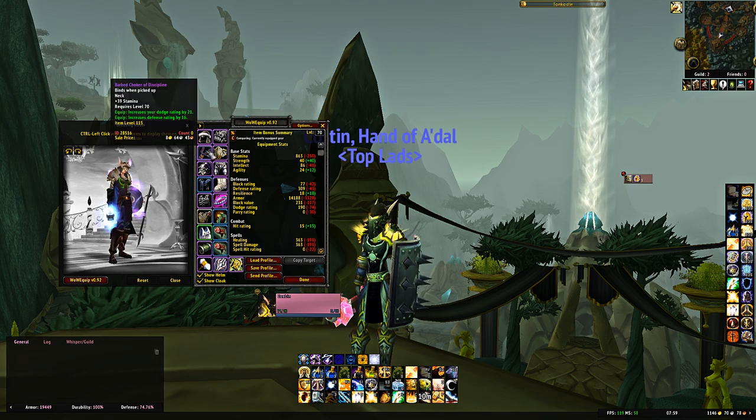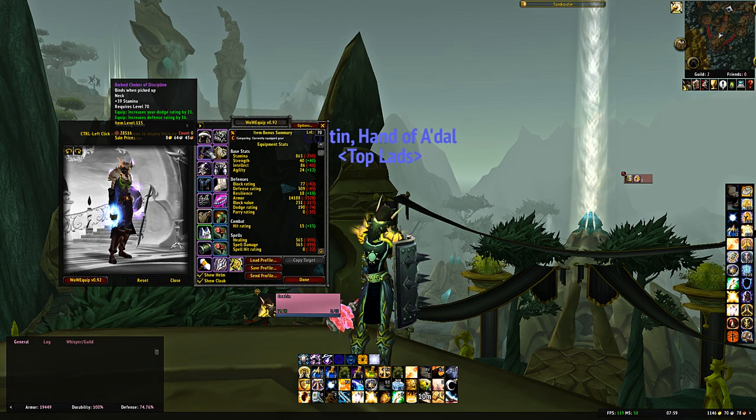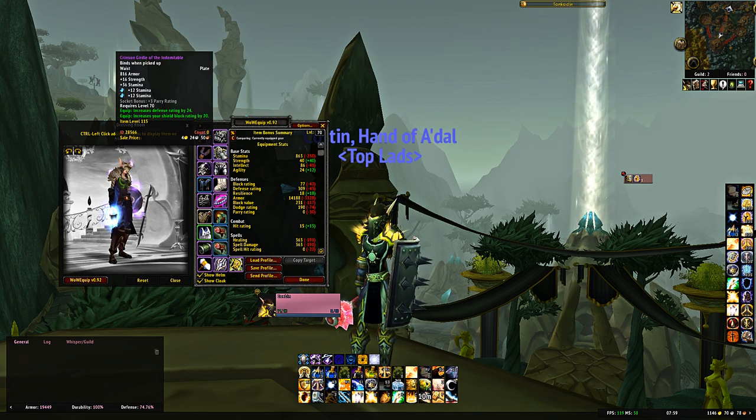For the neck, Barbed Choker of Discipline — 39 stamina, 21 dodge, 16 defense rating. All stats shown are post-2.1; pre-2.1 they'll be weaker but still worth getting. For the belt, Crimson Girdle of the Indomitable — drops from Moroes. Two gem sockets, 24 defense, 20 shield block rating, 36 stamina. A very good improved version of your previous belt.